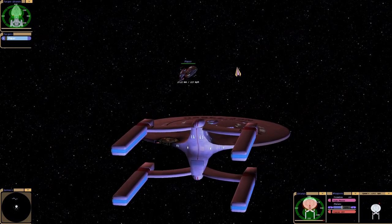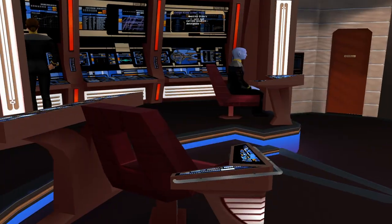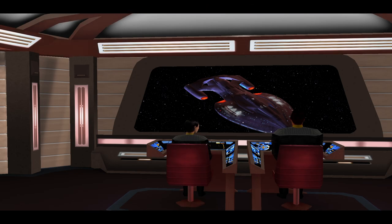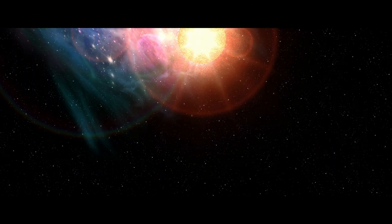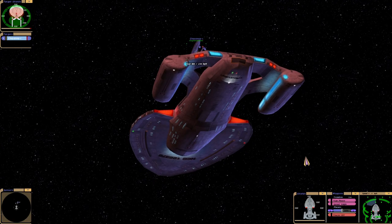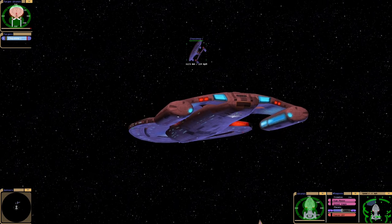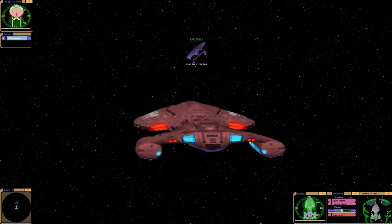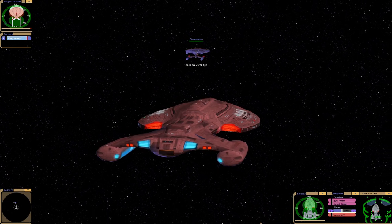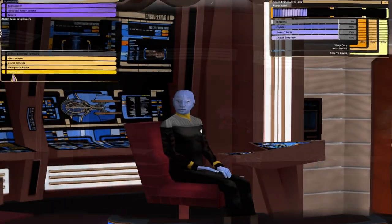One more thing you might not have seen is the transporter option. That is used for allied ships, so if you're in a big fleet battle and you fancy changing ships, you can just click transport and — give it a few seconds — there we go, transport noise and just like magic we're on the bridge of the other ship. So now we can control that one, which is quite cool if your ship is very badly damaged.